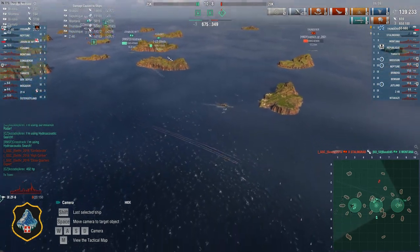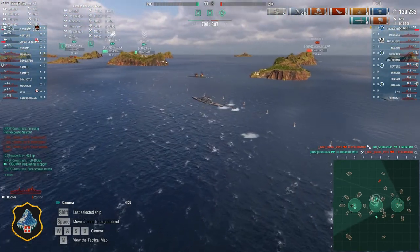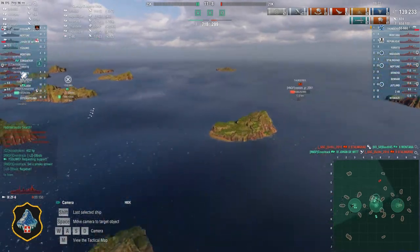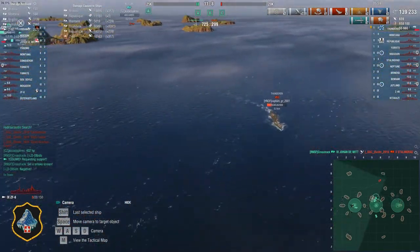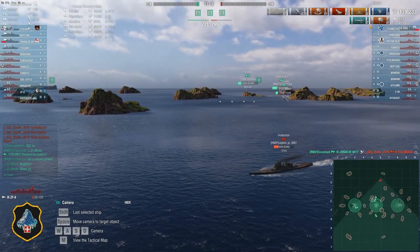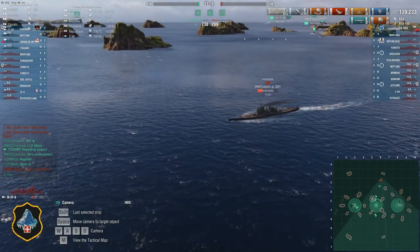Just under 400 damage on this Stalingrad. Friendlies are going to try to hit him in the dark — and there we go. Johan de Witt finished off the Stalingrad. And this Thunderer that we torpedoed in the beginning is the last ship standing on the opposite side — Thunderer versus Yugomo, Johan de Witt, and Yoshino.